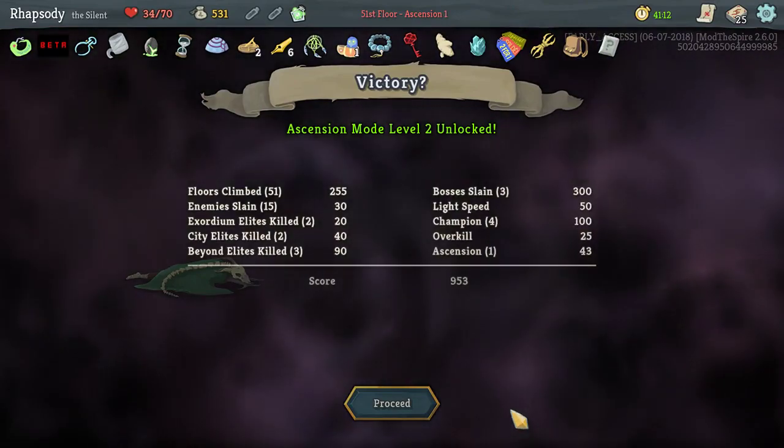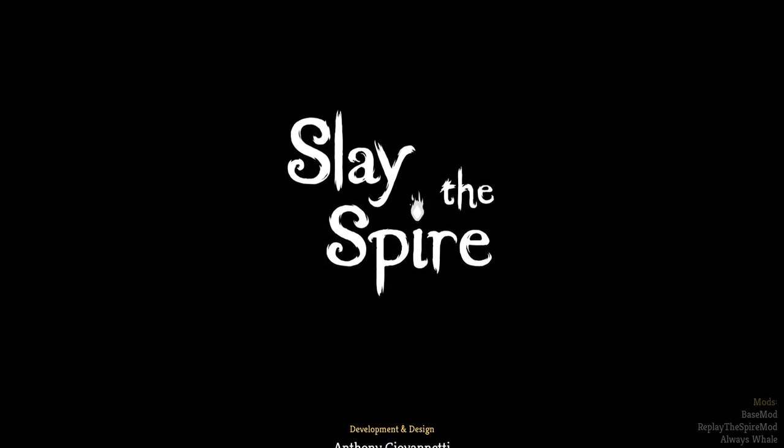As it turns out, unbeknownst to me I would have had Phantasmal Killer in that hand and not Atom Bomb — so two turns later I would have been able to do the combo I wanted to. Sadly, I couldn't have known that. 953 damage. My name is Rhapsody — dropping bombs like it's Guernica. Hopefully you've been enjoying yourselves and hopefully we'll see you next time.